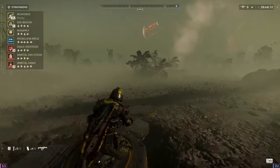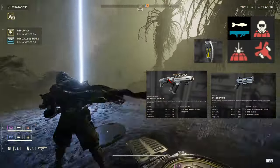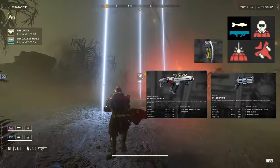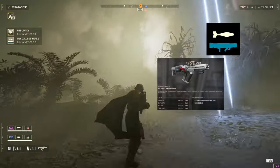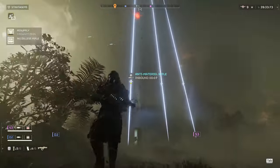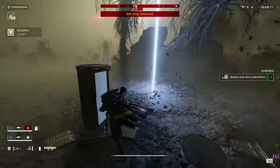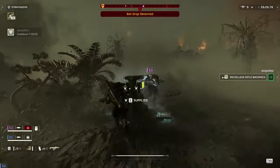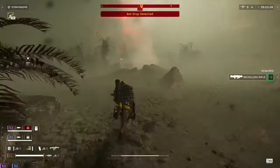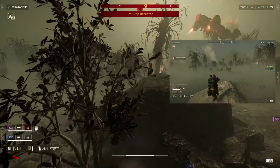Before we get into exactly how we'll be supporting our teammates, let's quickly go over the loadout. I'll be going over each element as we go through the mission, but I want to give some attention right off the bat to our support weapon, primary, and our choice of grenades. I built this loadout with the recoilless rifle in mind, since I know I can rely on it to take out anything bigger than a devastator. The rest of our loadout is geared towards offsetting the weaknesses of the recoilless.